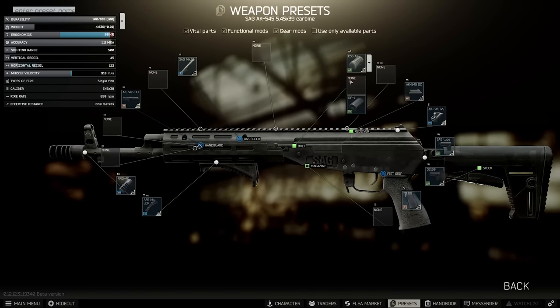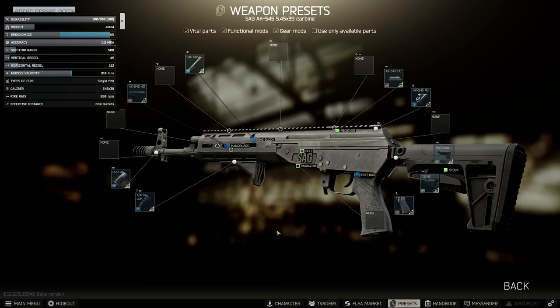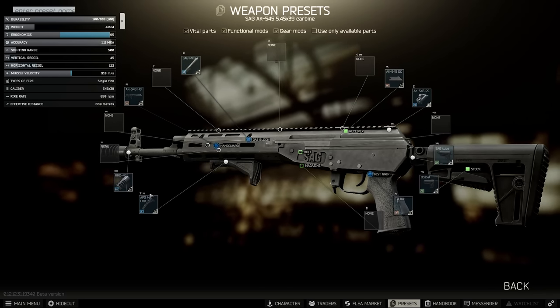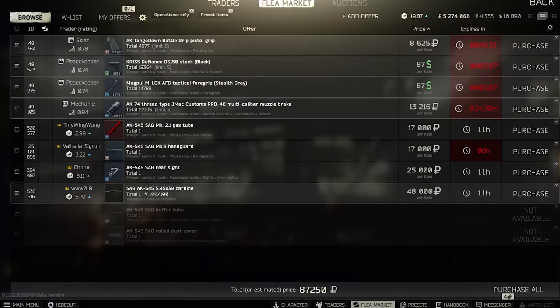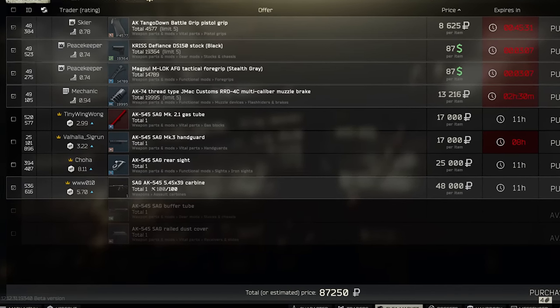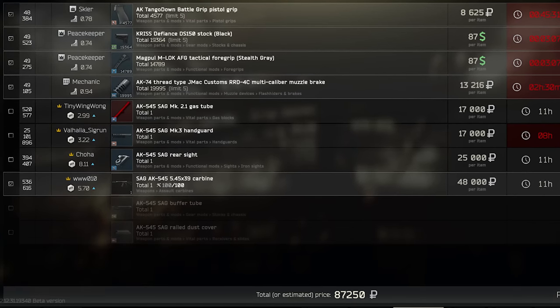You don't necessarily need the knurled charging handle or RP1 either — I don't think it's worthwhile. On this cheaper version, all you're having to buy is the RRD which is Mechanic 3 — that's kind of the pinch point — an AFG M-LOK, maybe another grip if you want, and the Chris stock. That gets you to 45 recoil and 95 ergonomics, which on a semi-auto weapon is probably not too problematic.